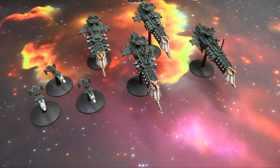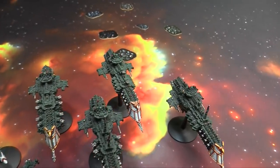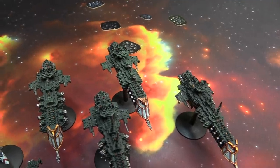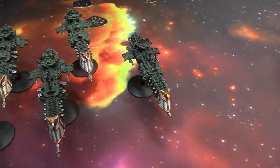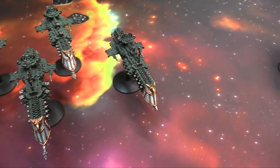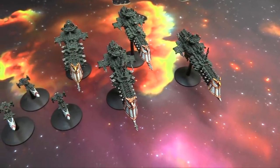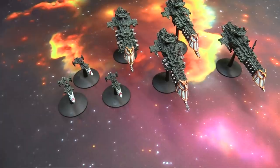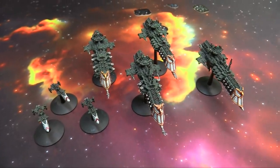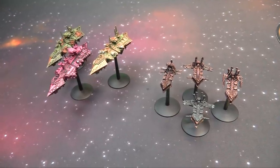Here's my thousand point fleet. Leading the charge we have a Mars class battlecruiser with my fleet admiral on it. Then we have a Dictator carrier — the cruiser with the old launch bays and weapon batteries. We have a Lunar class cruiser, a Gothic class cruiser, and finally an escort squadron of three Cobras for one thousand points.